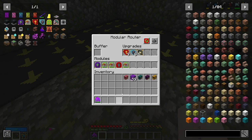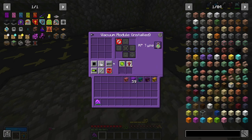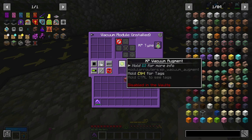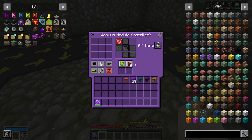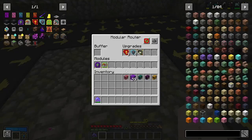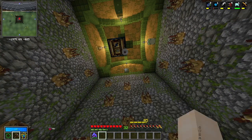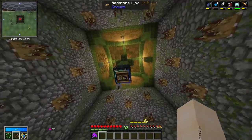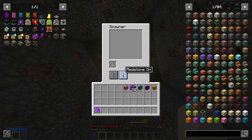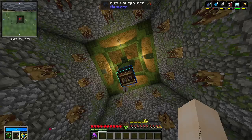Our other modular router down here is purely to vacuum up XP. If you put an XP vacuum augment inside a vacuum module, it allows you to vacuum up XP bottles. We also have the range upgrade so it can cover this whole area but not up there, and it sends all those XP bottles up to the drawers. We also have a redstone link connected to one of the levers up there that allows us to turn the spawner on and off — it's set to redstone on so if there's still an egg in the spawner but we want to turn it off, we can easily do that.